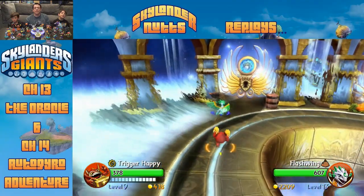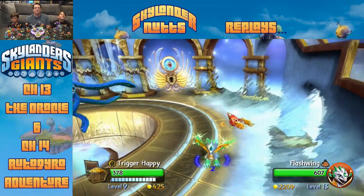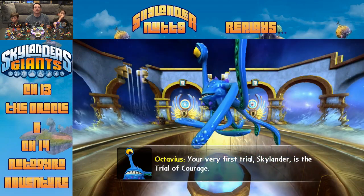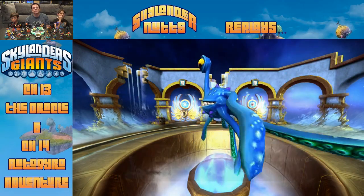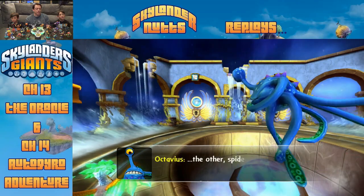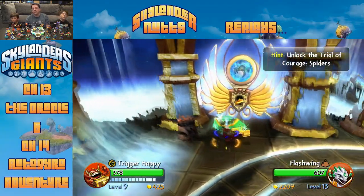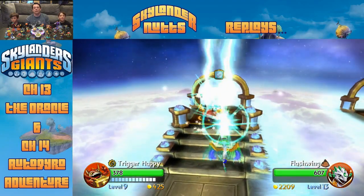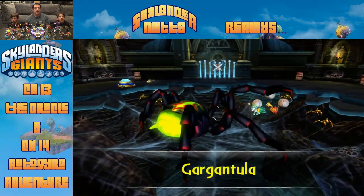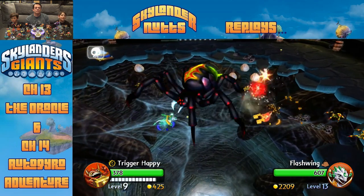Spiders! The players recognize the oracle character - they think he might have been in a different game, possibly Super Chargers. One player remembers this level very well, specifically the different door choices. They recall seeing him in the first game and not liking him. Connor uses the Ballerina Twirl move while Trigger Happy is getting destroyed by the spiders.